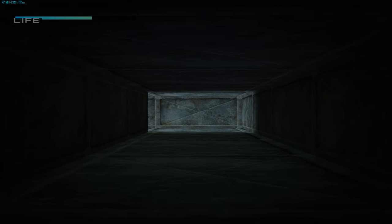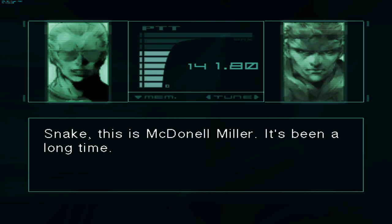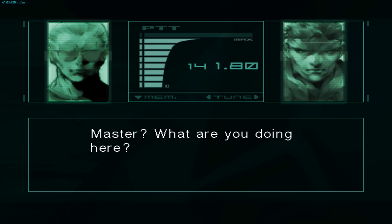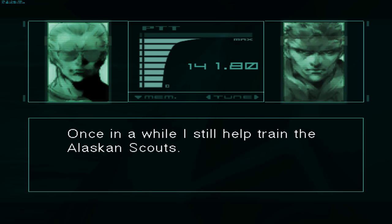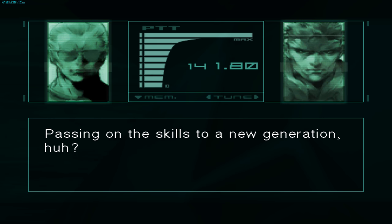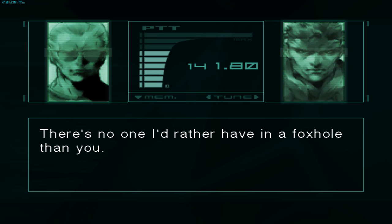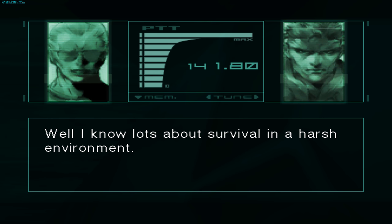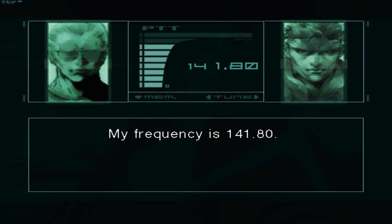So we'll get up here and we'll show you guys a little cutscene. Hopefully you guys have enjoyed this. [In-game dialogue] For a while, I still help train the Alaskan scouts. Passing on the skills to a new generation, huh? Campbell told me about the situation here — I thought I might be of some use. There's no one I'd rather have in a foxhole than you. I know lots about survival in a harsh environment. I've lived in Alaska longer than you. Call me if you have any questions about the flora or fauna out here. My frequency is 141.80.